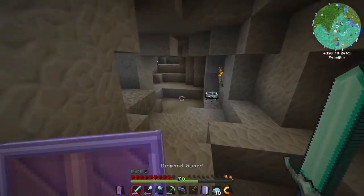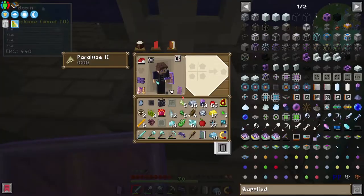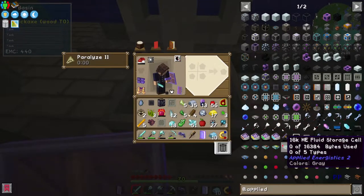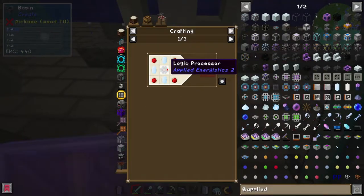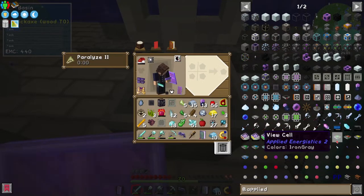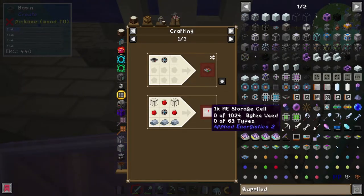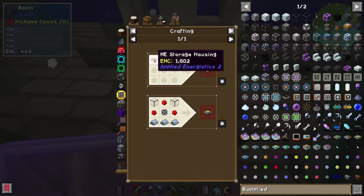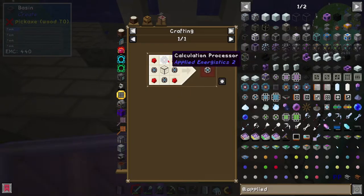This is gonna be fun. I have to remember how to make some pure Certus Quartz crystals, because I genuinely cannot remember. I think it requires mixing in a basin. Oh no, I need the dust. How do I turn this into dust? Put it in a grindstone — it's up there. Okay, so to make the 1k ME storage component... wait, I should have this. Yeah, I've got 27 1k storage components. What am I doing? I've completely forgotten how to do anything. Can I just straight up make a 4k? No, I need to craft the 4k, which requires quartz glass, redstone, and a calculation processor.